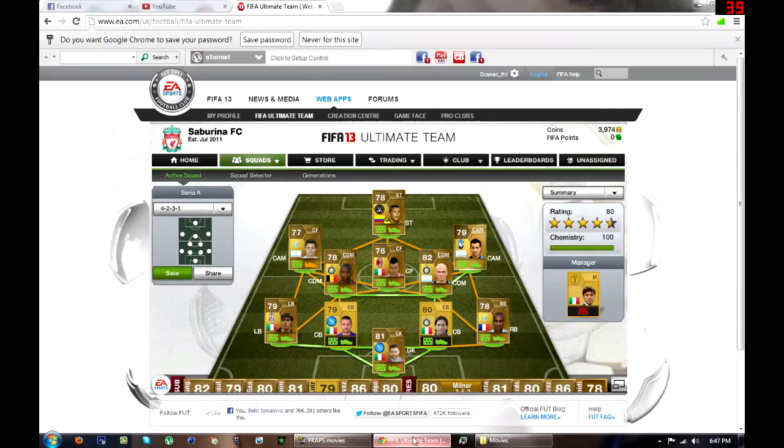Hey guys, Zogs here and today I'm bringing you another squad builder episode on our channel. Today we have a 4-2-3-1 Serie A team. It cost me about 8k but still it's amazing and it has some really overpowered players in there. Without further ado, let's get into the squad building.